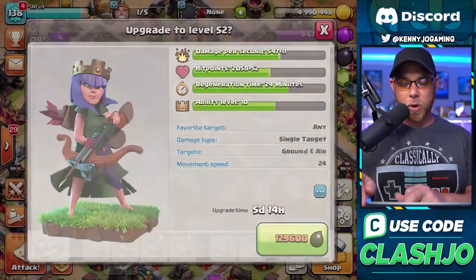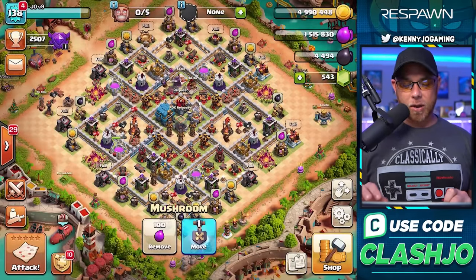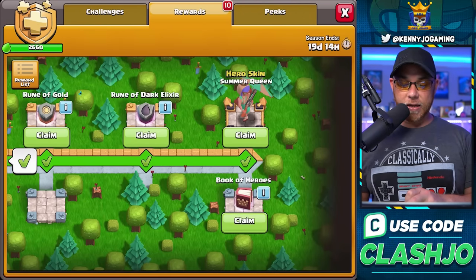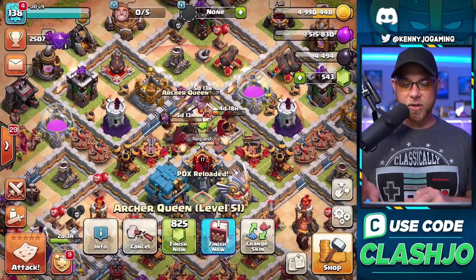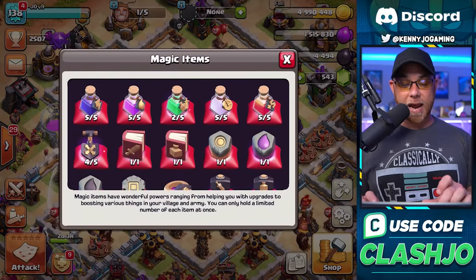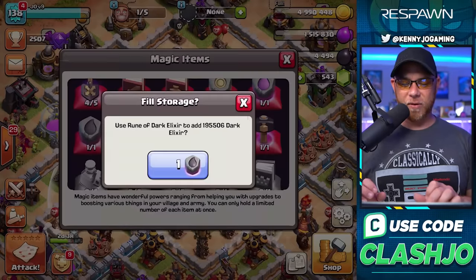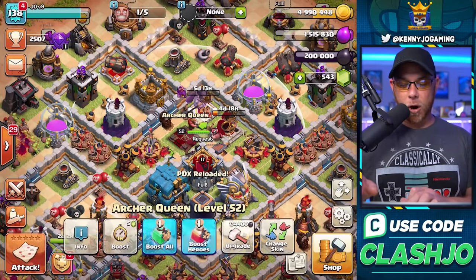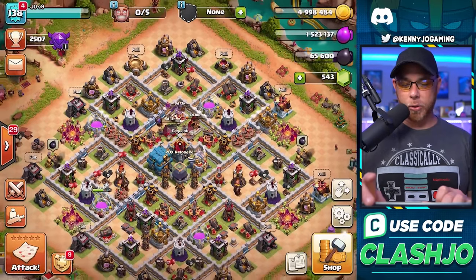Let's put our Archer Queen down for upgrade and put our Grand Warden down for upgrade to level 23. One of the best parts about being a Gold Pass player and speeding through the season challenges is free books of heroes. We're going to go ahead and use that book of heroes on the Archer Queen to get her back from upgrade. Another perk of the Gold Pass is having runes. We can't be perfect because we'll end up having to waste runes, so we're going to put that Archer Queen back down for upgrade. All builders are down.